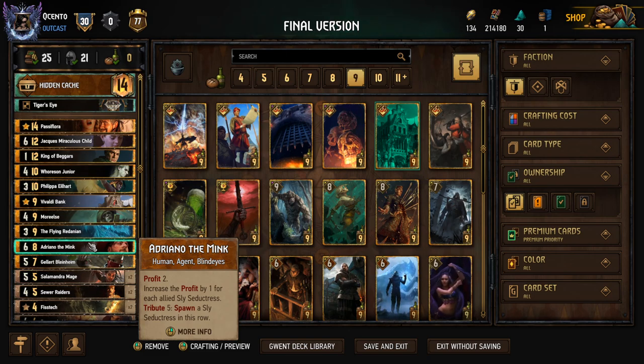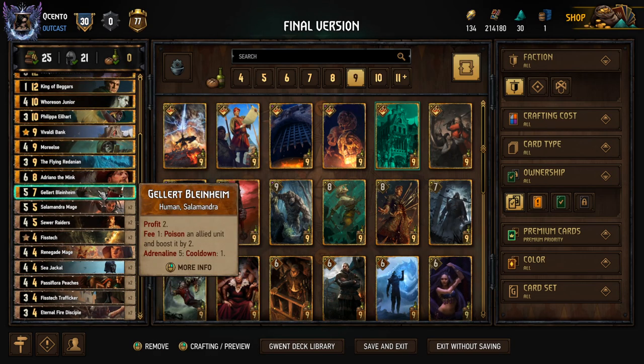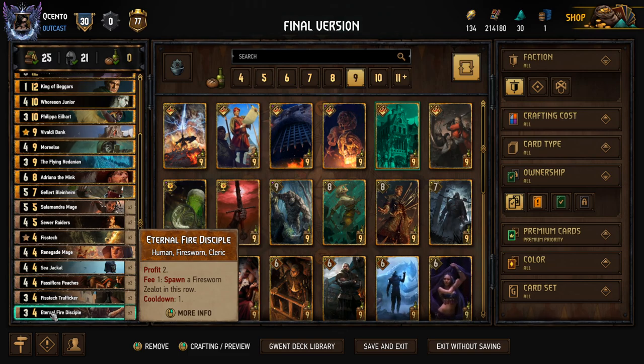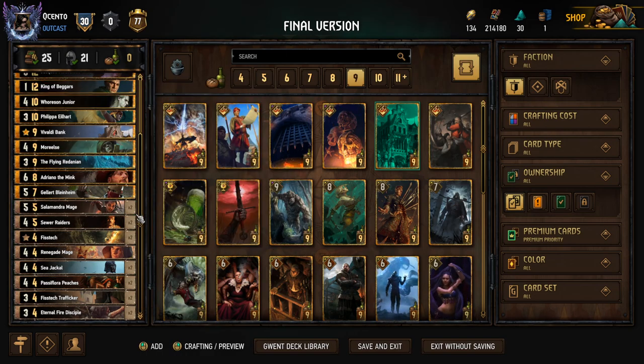Adriana the Mink helps us get points on the board, take a tribute if we need it, it's a good point swing, and it has the blind eye tag. Tribute five: spawn a Sly Seductress in the row. The profit boost per Sly Seductress clause isn't really applicable much in this deck because we're not swarming with them. We take it for the tribute, for the tag, and for the bonded ability with the scenario. Gellert is actually really good in this deck — we get the Eternal Fire Disciples spawning tokens that give two points for one coin every turn, and Gellert gives two points for one coin. Essentially four points per turn for two coins.